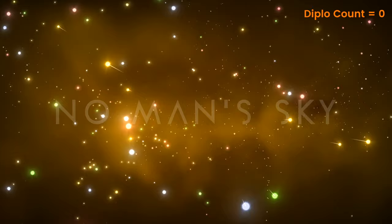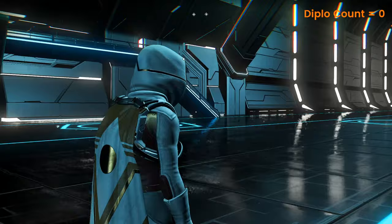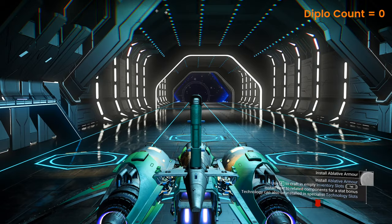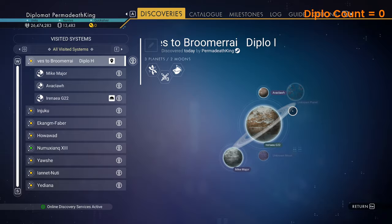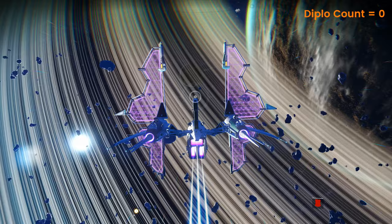All right, back for a little bit, ready to finish exploring the system that we found ourselves in the Boomerang Galaxy, Galaxy 130. So far it's been fairly good, not any diplos yet though, but we're going to have a quick look. We've got a couple more planets to try. We're also looking at the multi-tools in the system as well — the moon. Let's go.